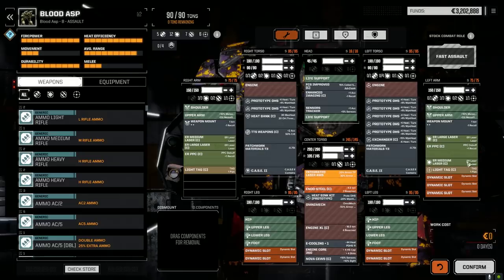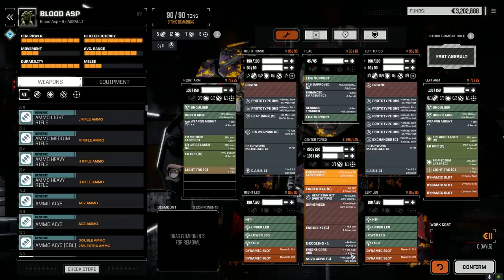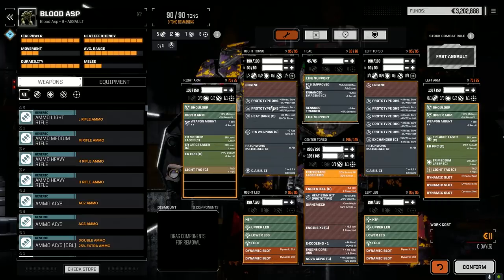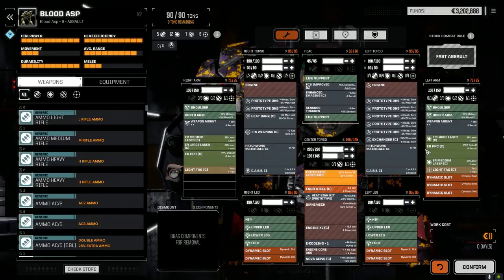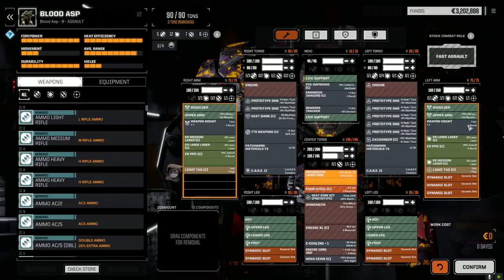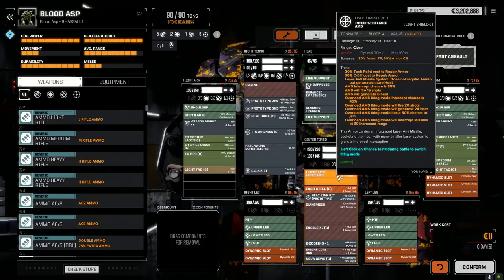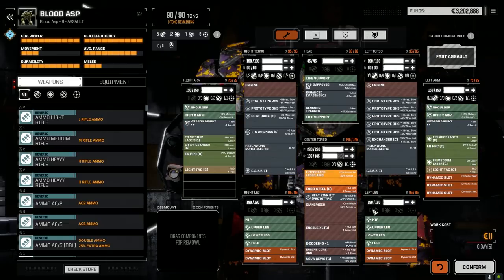It's just a couple of ER PPCs, a couple of ER Larges, and a couple of ER Mediums with the weapon mounts, and a lot of proto double heat sinks. I'm on the lookout for a plus four E-cooling system so I can pull some of these out. We've got Case two in both torsos. Fire control system improved for clan, enhanced imaging and sensors tracker, TTS weapons giving bonuses to hit, arm mounts giving bonuses to hit, some TAGs, and an integrated laser AMS system.